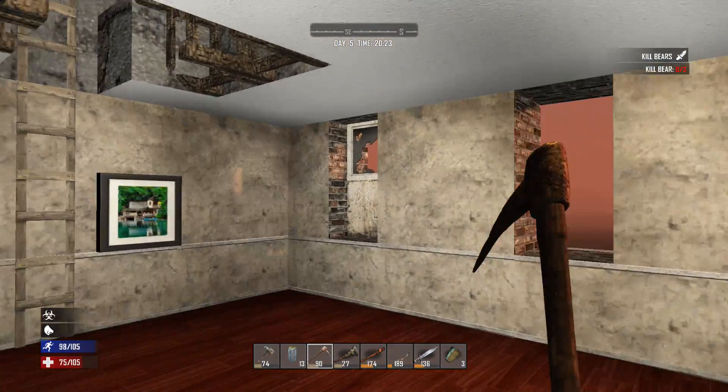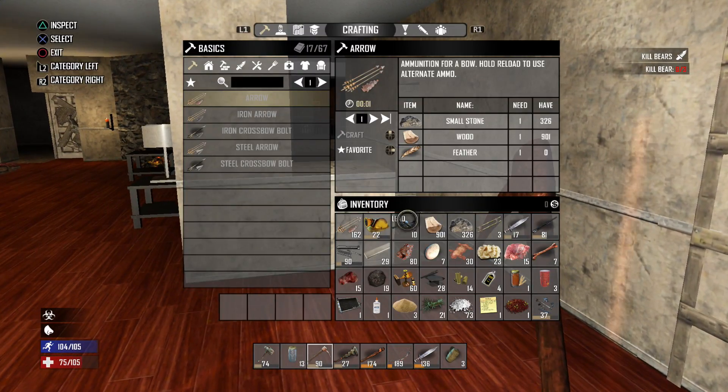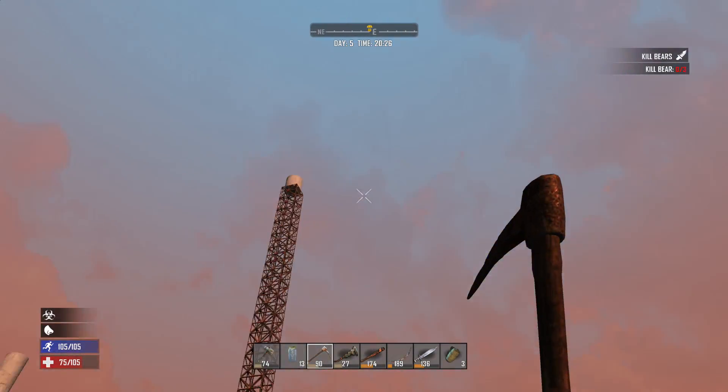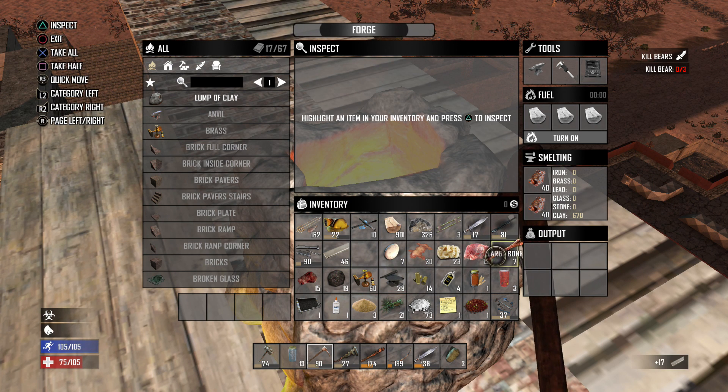In order to do that I'm going to have to take out all these staircases, which is going to take quite a while. Home sweet home — I love the open concept. I've been slowly banging all this stuff out. Now I do have some iron — I'm going to go to the forge right away, and then we'll deal with some food. We don't have much iron, but what we have we can pump into the forge to make some more forged iron.